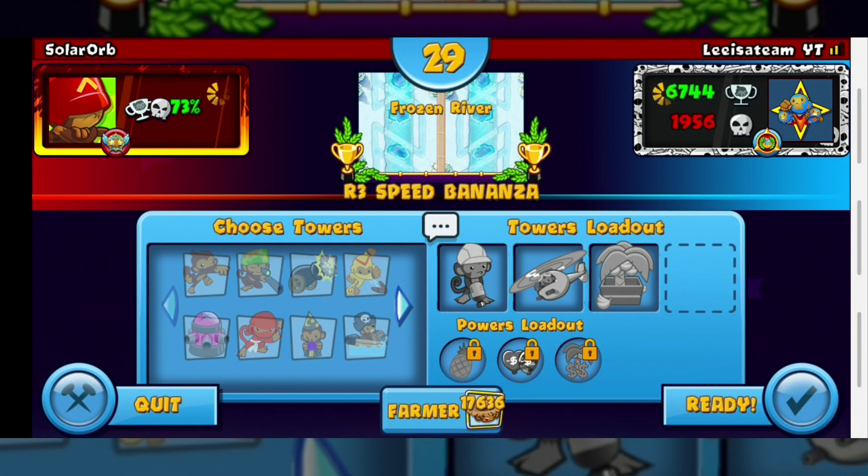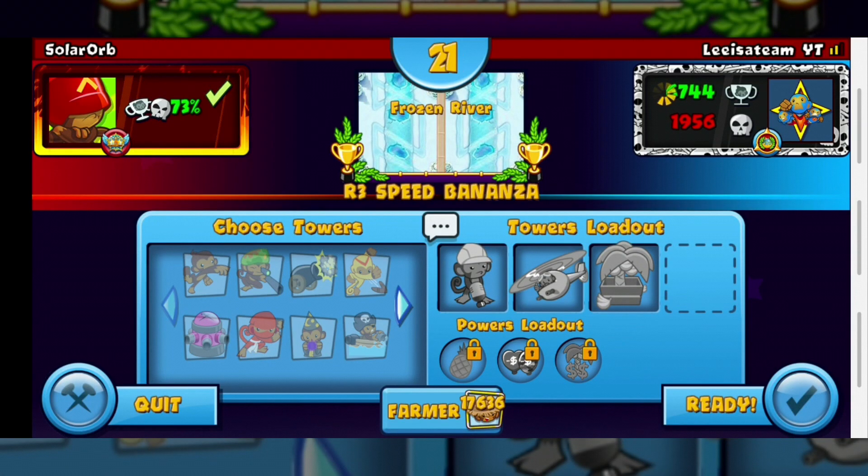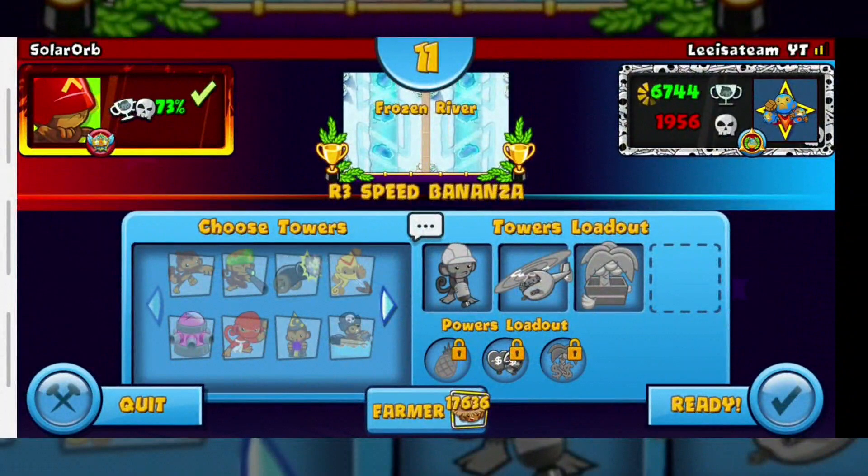Hello battlers, it's Liza team here. I'm playing an archery speed Bonanza tournament. It's currently on Frozen River and it seems like we have Engineer, Heli, and Farm. Our powers are Pineapples, Camel Regrowth Efficiency, and I think that's Dual Eco Boost.